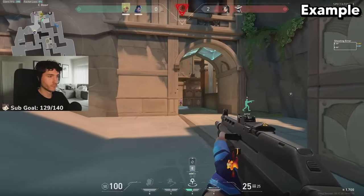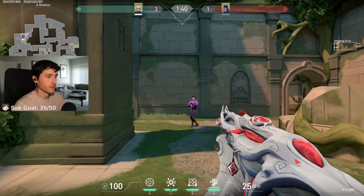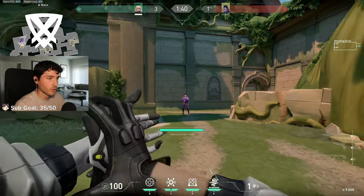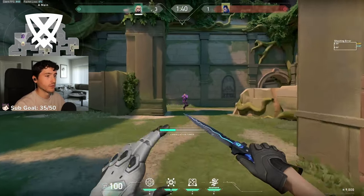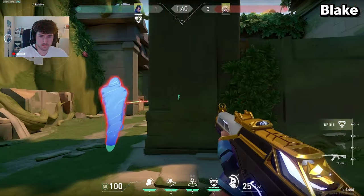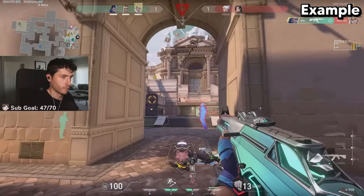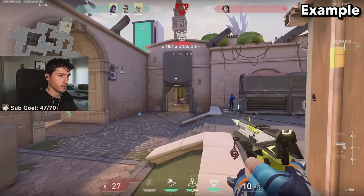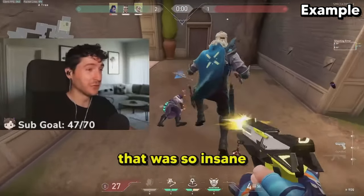Yoru was so blind. Yoru can also KO ult by using your clone to tank other ultimate abilities, like deadlock ult, or Reyna ult, or any ultimate that you can counter with your clone is essentially a KO ult as if you were suppressing them. The clone just stopped the deadlock ult. Are you kidding? That was so insane.